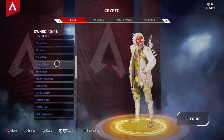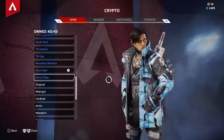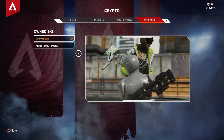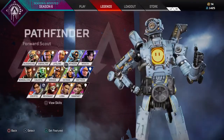Crypto — don't really have anything for Crypto. Battle Pass skin. I think this is the PlayStation Plus skin. Got two of his banners. Got a holospray, and actually my most recent finisher from an Apex pack is this one.